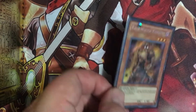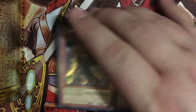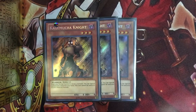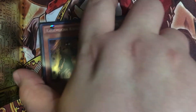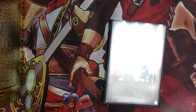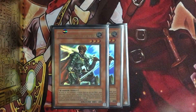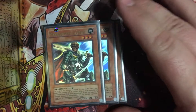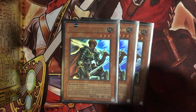Let's get into it. 3 Kagemusha Knight. What this does is whenever you normal summon a monster, special summon this from your hand; it cannot be used for synchro material. It allows you to get into your exceed plays real quick. Next we get into 3 Mirana Captains. He allows you to make exceed plays and he is also a rank 3, which allows us to get into our rank 3 plays real quickly.